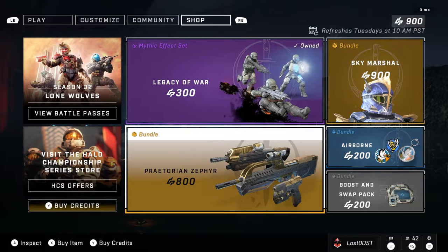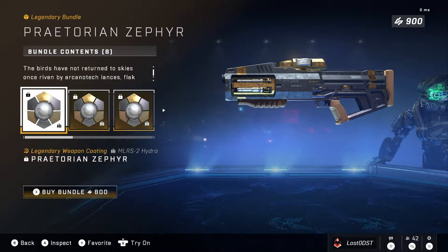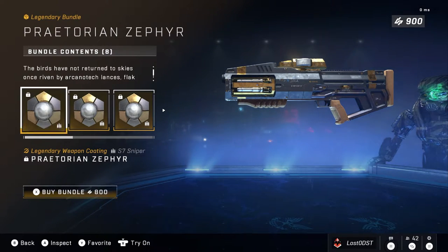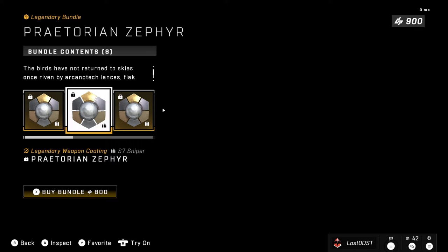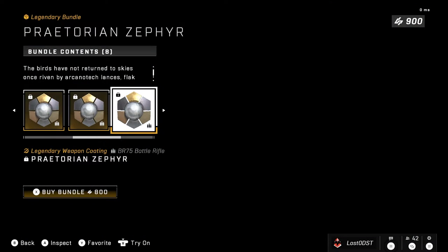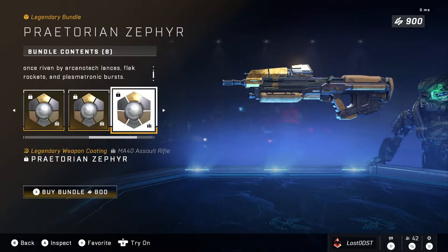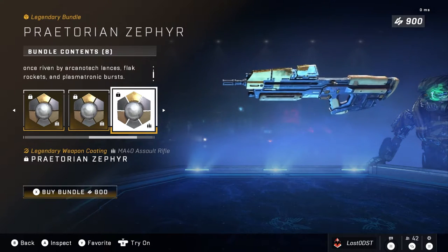Moving on to the next bundle, we've got Praetorian Sephir — I think that's how you pronounce it. This one comes with like a gold Hydra. I think I said this last weekly shop update, but someone — or really the entirety of 343 — really loves gold. I'm kind of getting a little sick of it because we see gold in every single coating. You've got a gold Hydra with some brown, same with the sniper, the Bulldog, the Spanker, the Commando, and the BR. It's got like a chrome to it too — metallic gold and chrome with a light brownish tint.